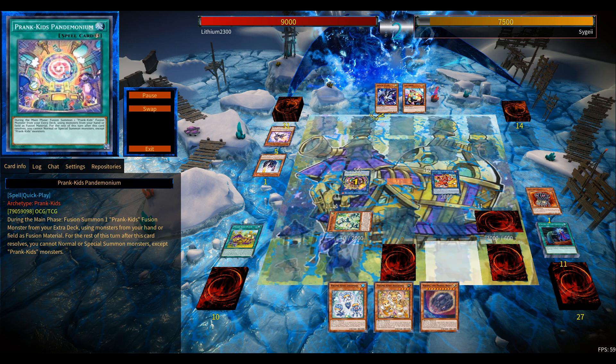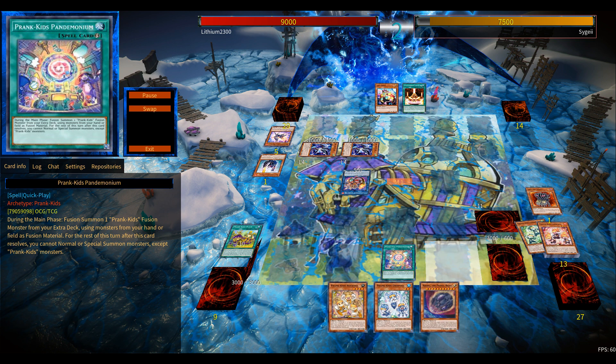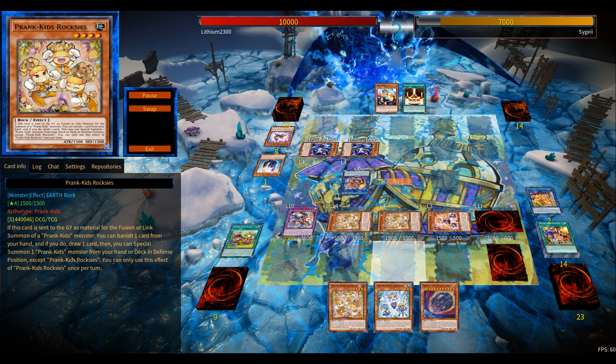This new Link-1 monster just gives the deck more consistency — if you open with only one Prank-Kid, that's still your combo. Before this Link-1, you at least needed to open with two Prank-Kids to go from there. So again, Butler during your opponent's turn, wreck their entire field, and I still have the trap set so I could potentially go for another Link play.